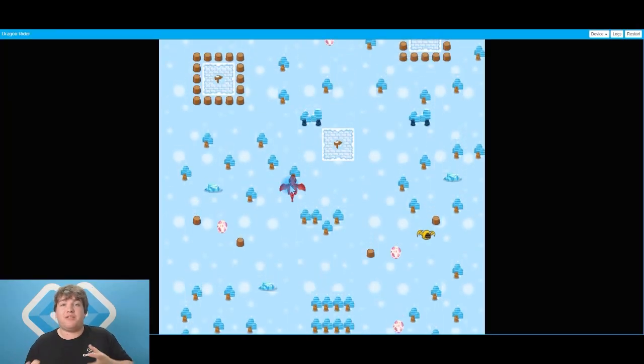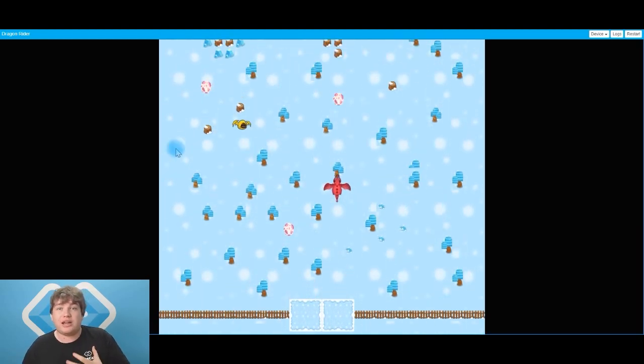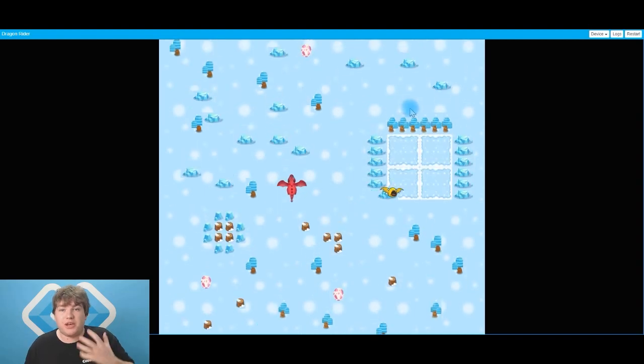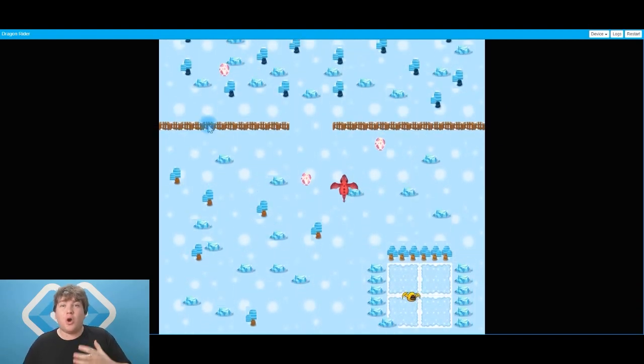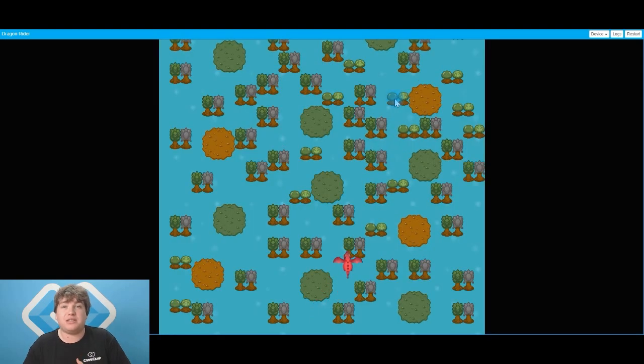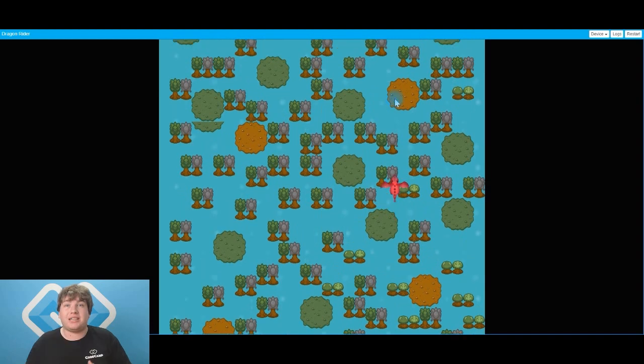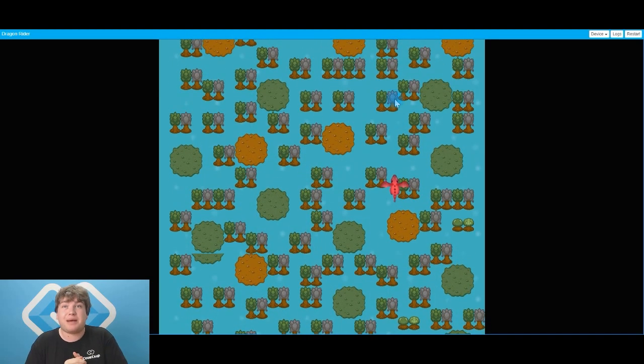Let's test it out — awesome! Our bad guys are moving left and right, up and down at random speeds and random times trying to stop us from getting the eggs. But you may notice that nothing actually happens when you hit a bad guy — you just float right over the top. So we need to fix that in our code so that when we hit the bad guy our scene restarts.